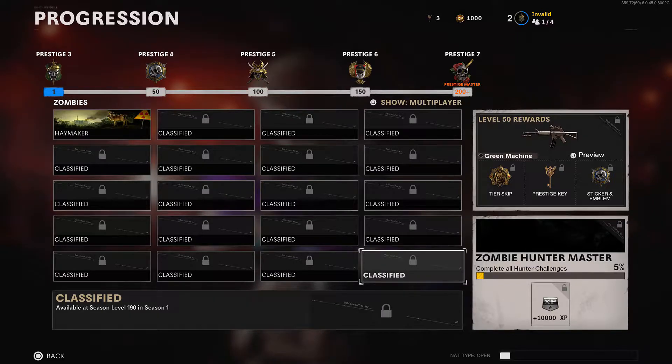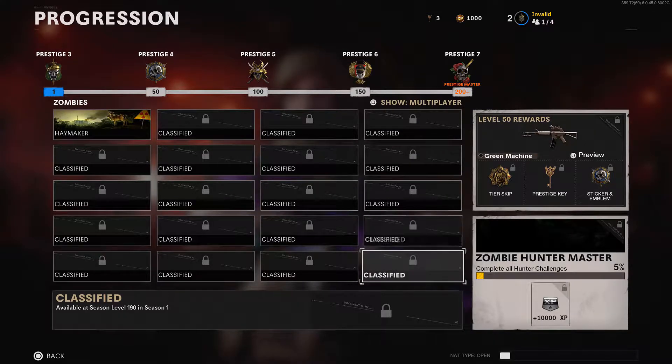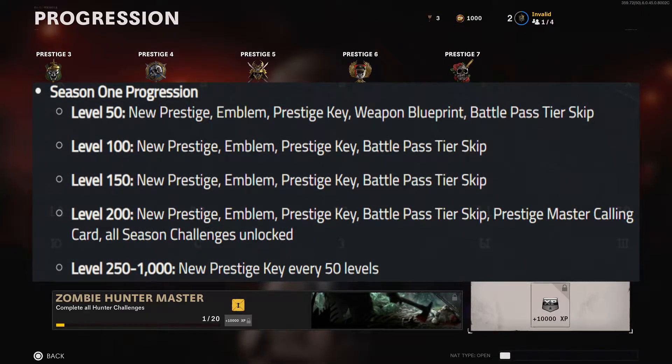Now let's talk about the four new Prestiges that were added as well as the rewards. Every 50 levels up to 200, you will enter a new Prestige all the way to Prestige 7. Once Prestige 7 has been reached, you can then go from level 200 all the way to 1,000. The rewards for entering a new Prestige are as follows — at level 50: new Prestige Icon, Emblem, Prestige Key, Weapon Blueprint, and Battle Pass Tier Skip.